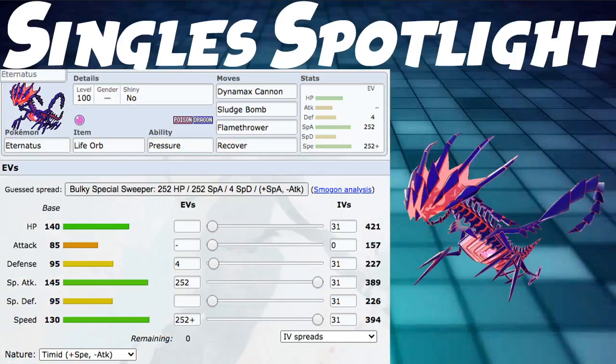Let's talk about the Singles Spotlight real quick — it's pretty basic. Life Orb, Pressure — we're not changing those. Life Orb could be swapped for Meteor Beam Power Herb, but I wouldn't want to get switched into and then not do much damage and have to switch out. So I went for a straightforward build: Life Orb doing the most damage. Dynamax Cannon and Sludge Bomb as dual STAB, Flamethrower for coverage, and Recover. When your opponent switches out, you have a turn to recover, switch out optimally, and Eternatus comes back at peak performance.